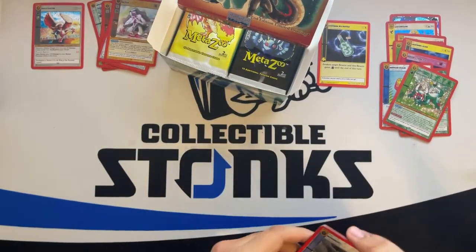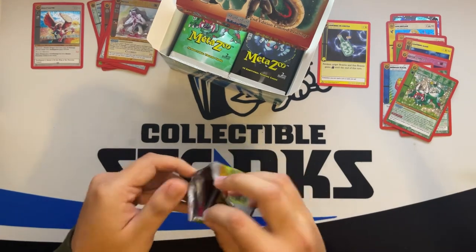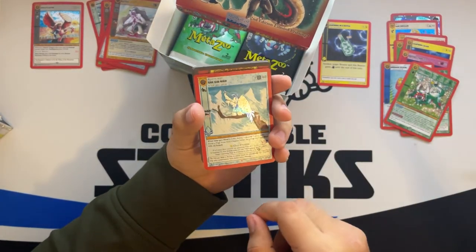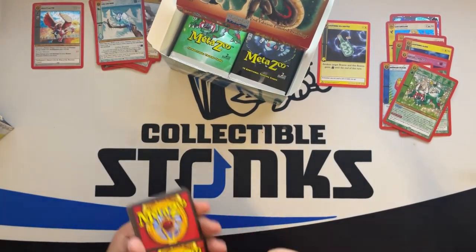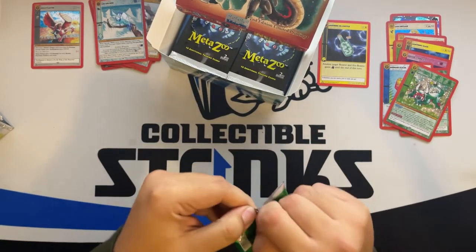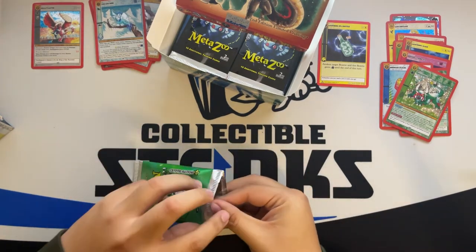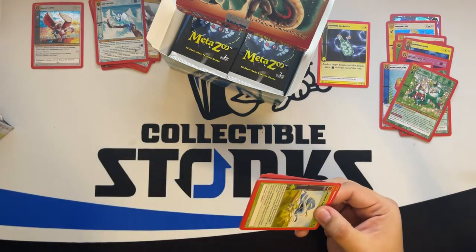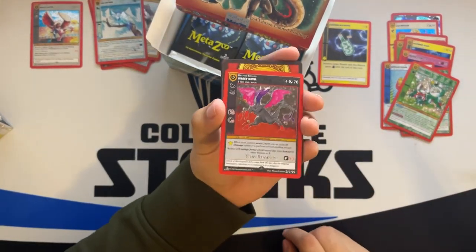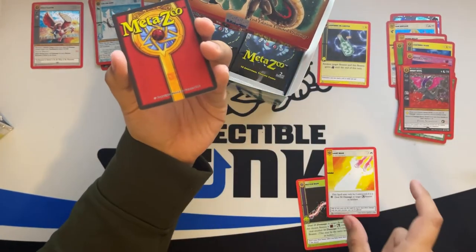There's really only reverse hollows and hollows — and obviously some of the uncommons — but hey, we got a full hollow Ho-Dag! Yes sir! The meta having only reverse hollows and hollows really helps the value of the box. I sense that the moment they go away from that model, arbitrage will be a thing of the past. As they continue to grow, arbitrage may actually go away. We got a GG Bird.